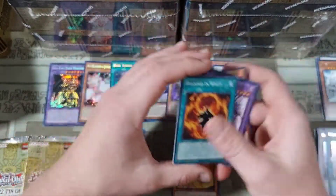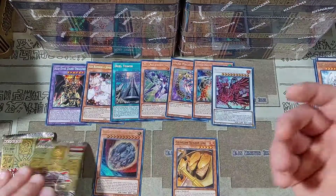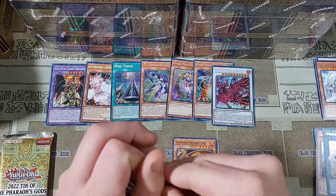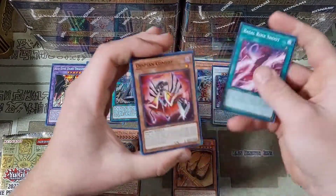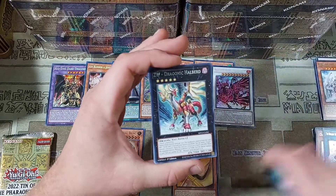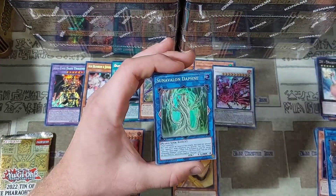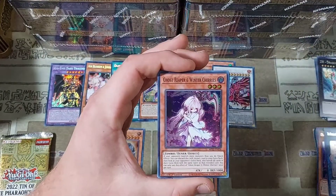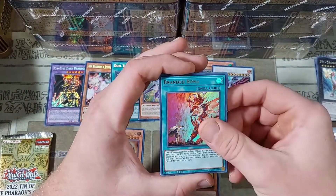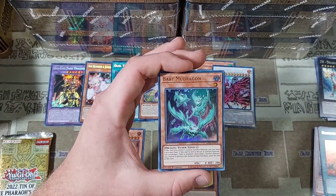If you're not getting your hands on the Starlight version of this, it's probably the next best thing and it still looks really, really nice. We are going by the commons, seeing a lot of familiar stuff here. Then a ZW Dragonic Halberd, a Sun Avalon Daphne, another Ghost Reaper and Winter Cherries, a Branded Bond, and a Baby Mud Dragon. I feel like this is going to be a good one.